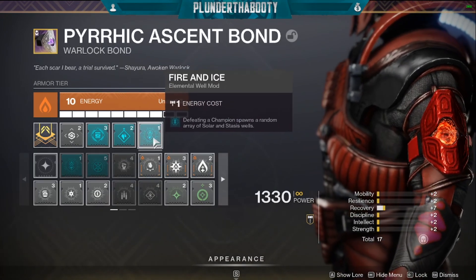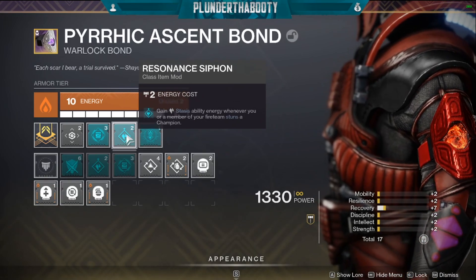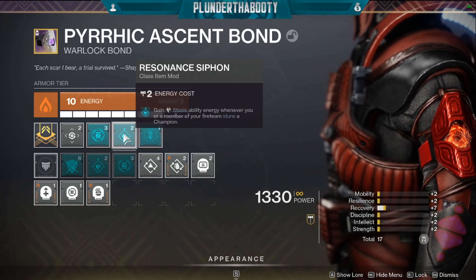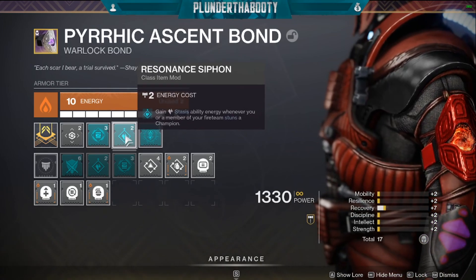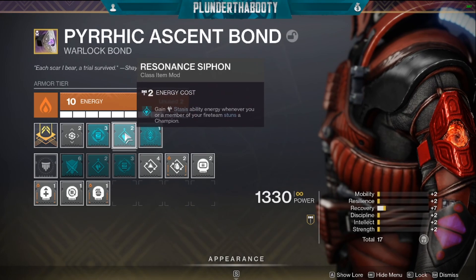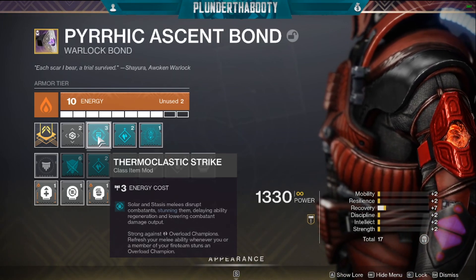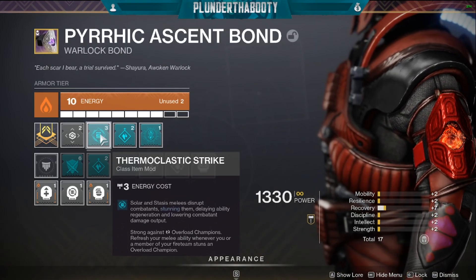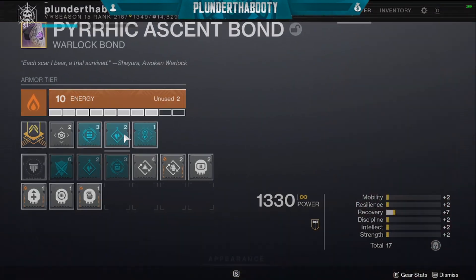On our bond we have some really important mods. Fire and Ice: defeating a champion spawns a random array of solar and stasis wells. Resident Siphon is really huge for this build — gain stasis ability energy whenever you or a member of your fireteam stuns a champion. It doesn't matter if you're stunning any type of champion — overload, unstoppable, or barrier — you're getting stasis energy back. That's how we always get our stasis melee back instantly and how our Bleak Watcher grenade comes back so fast. We also have Thermoclastic Strike: we can stun an overload champion with a solar or stasis melee, and we get our melee back right away as well. Resident Siphon is the big one that keeps our stasis abilities up all the time whenever there's a champion in the room.